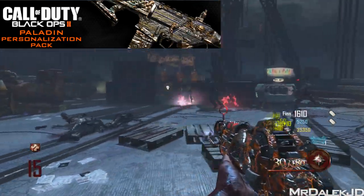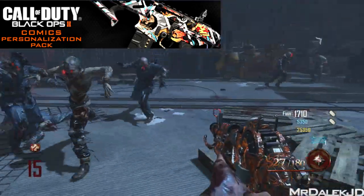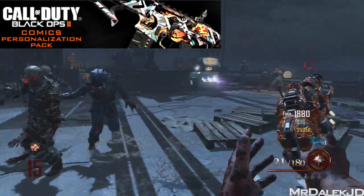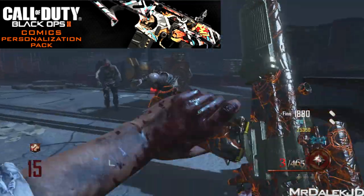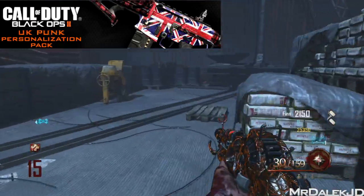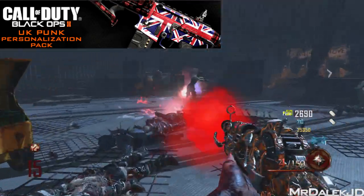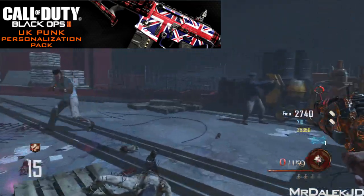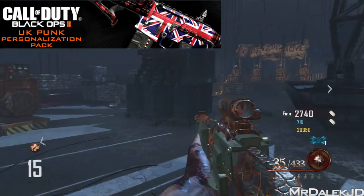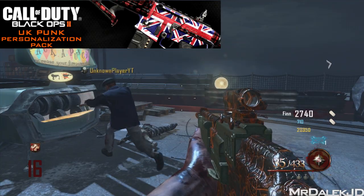The other camo that wasn't publicly voted for was the Comics Pack, which I think looks awesome. The Comics Personalisation Pack comes with a comic-themed weapon skin, 3 unique reticles, and an all-new calling card. The last one is the UK Punk Pack, inspired by the tattooed and metal-studded 1970s UK punk rock scene. The Black Ops 2 UK Punk Pack comes loaded with a Union Jack-themed weapon skin — great if you want to show people in-game that you're from the UK — along with 3 uniquely shaped reticles and an all-new calling card.